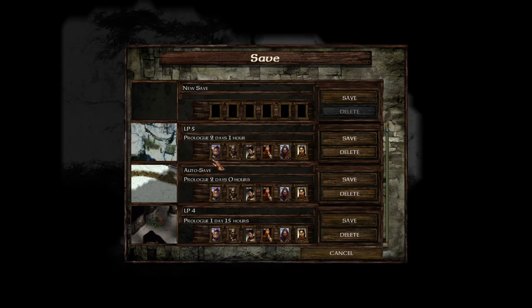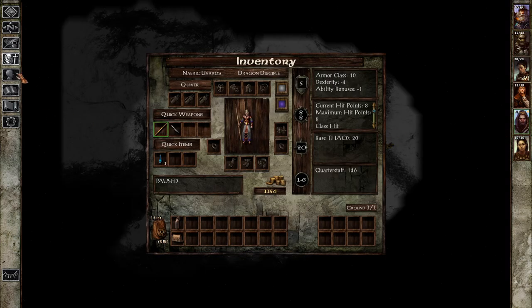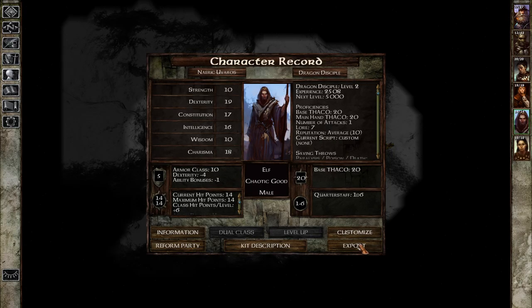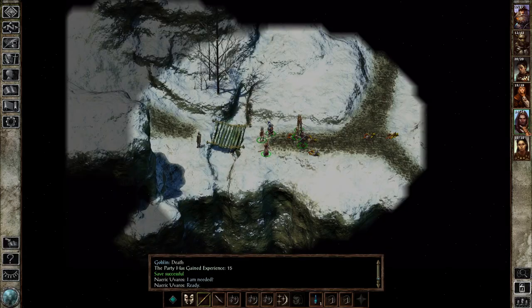I'm going to save, because getting a lot of hit points for you is pretty important. Level up — and you gain six hit points! That is really good! You didn't gain any more spells, which is fine, but you can now cast an extra spell. That's the important bit.